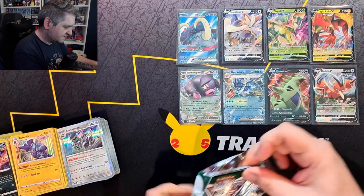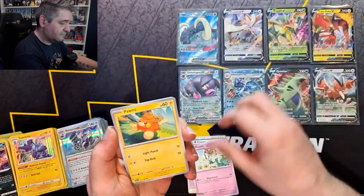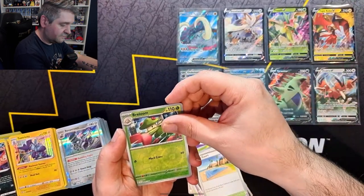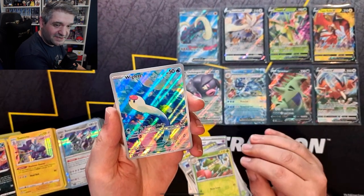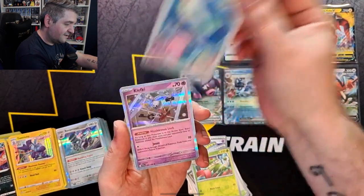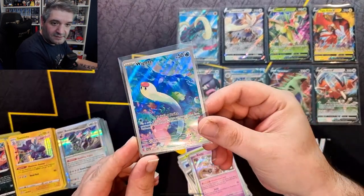Last pack for today of Scarlet and Violet — last pack of the video. Can we pull something to end on a banger? Psychic Energy, Flittle, Koraidon, Smoliv, Smoliv, Wiglett, Hypno, Bombirdier, need you in reverse, Beachcourt, Greavard in Reverse — we pull a Wiglett! That is a fantastic card to end the video on — Wiglett is a needed card and I'm super happy to have pulled it. It's a great way to end, and it's just a Klefki Hollow to finish. So we end on a Wiglett, and we can add Wiglett and Great Tusk EX to our pulled piles.